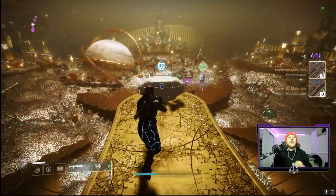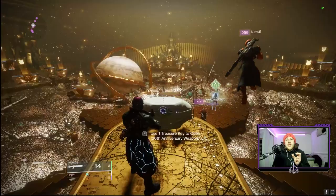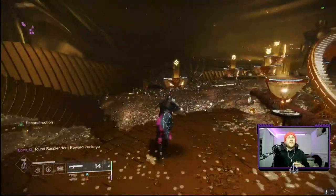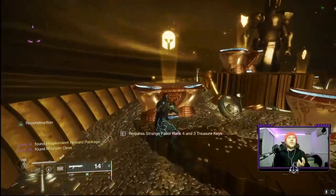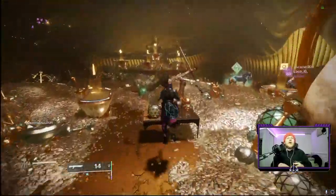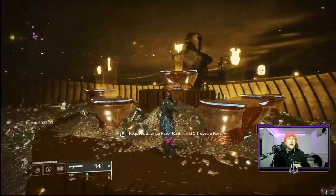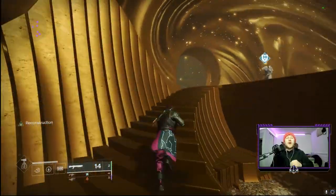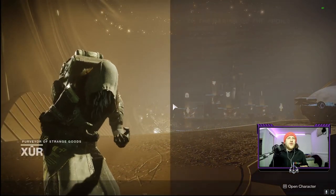Once you've got that key and defeated the mission, you head back to the same POI in Eternity and go to Xûr's Treasure Room. Within the Treasure Room you can spend the key on the first chest and it gives you a 30th Anniversary weapon — I got a grenade launcher and the Halo BR. There are a bunch of different Halo-themed weapons you can get, including two swords, and you also get an exotic quest for the Halo sidearm from Xûr in this room.